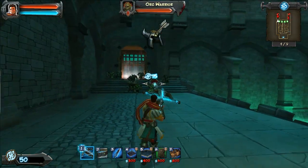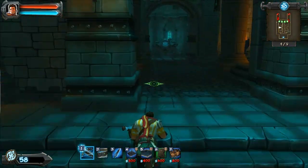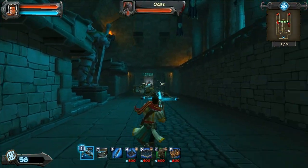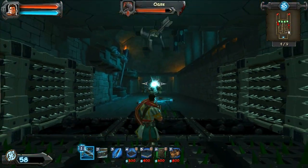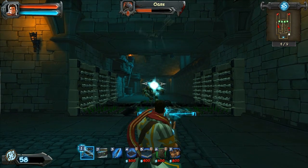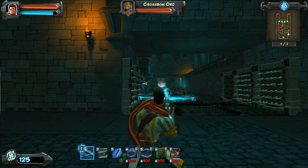Actually, I take that back — you may hear your hero talk about the ogre, and it actually spawns on the right this time. So instead you want to focus on him, because the traps will not kill him. The best strategy for ogres early on is to headshot them.